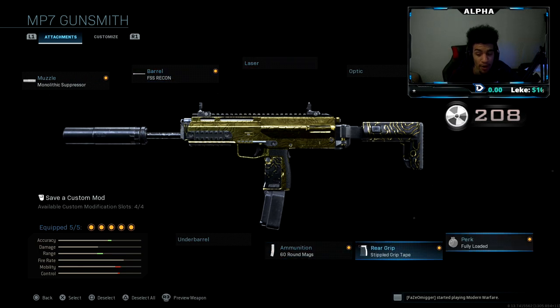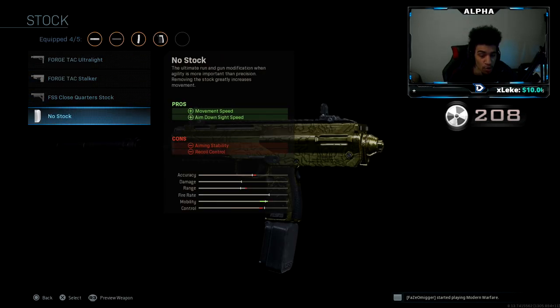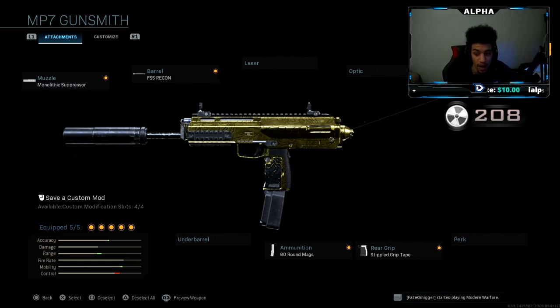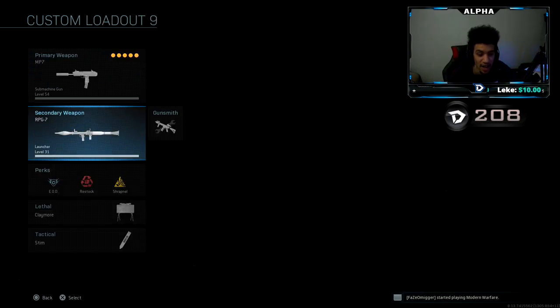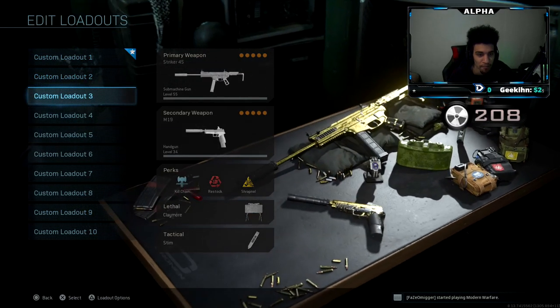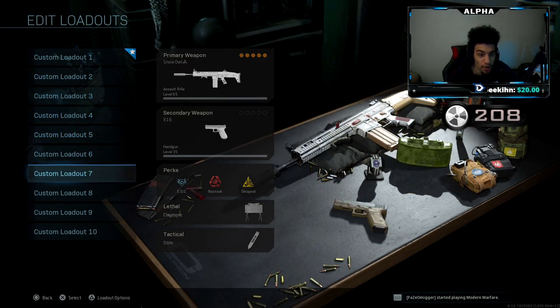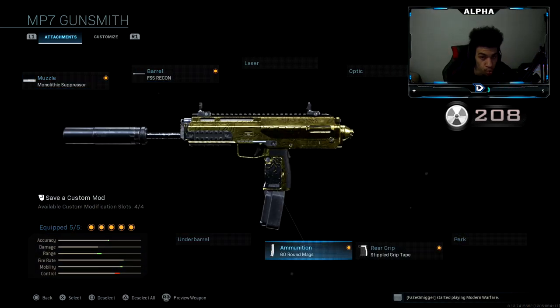For people who can control the recoil, you can get rid of fully loaded and throw on the no-stock attachment. I normally like to run EOD, but I wanted to aim in way faster and get all the bonuses from these attachments. So I took off EOD and threw on scavenger — try out this class setup too if you can control the recoil. It's really, really good.